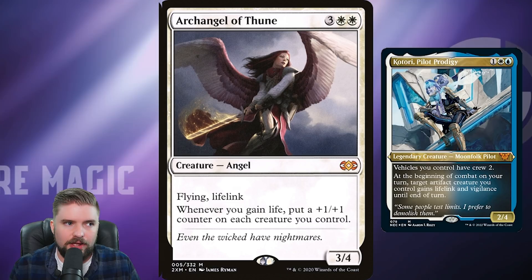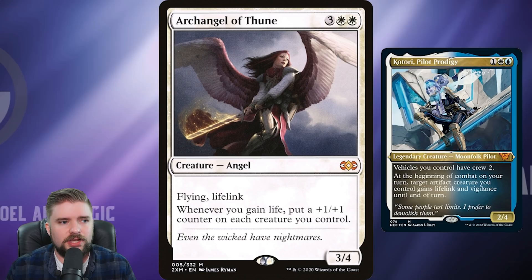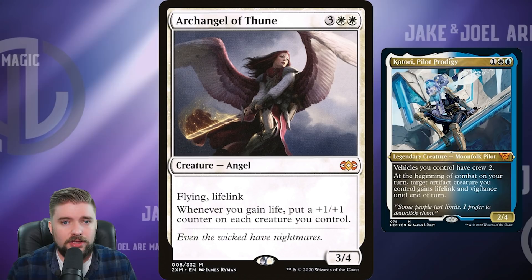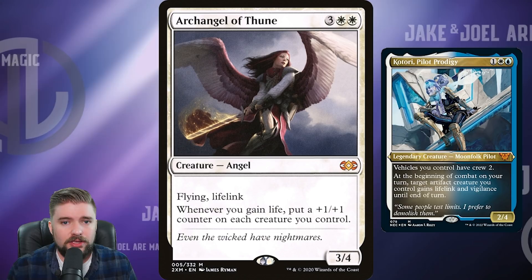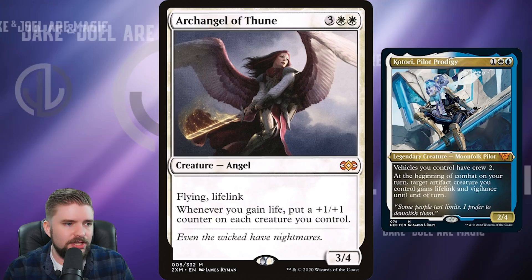$16 for Walking Ballista, $18 for Heliod Suncrowned. If we're talking about the lifelink theme, let's keep it going with Archangel of Thune — whenever you gain life, put a +1/+1 counter on each creature you control. All of our creatures are going to be growing every time we gain life because Katori gives whatever artifact creature is attacking lifelink. That's what you want: abilities you can count on that we build around. Archangel of Thune is $21.